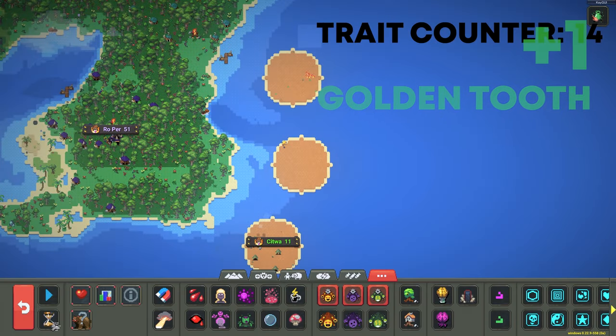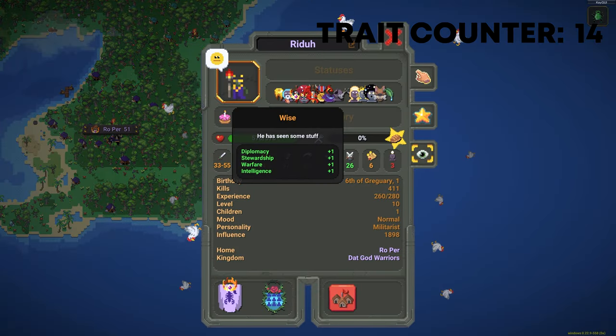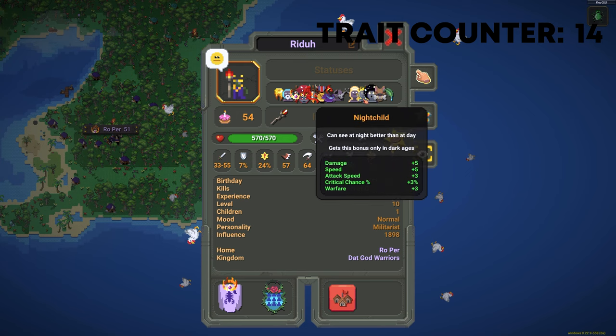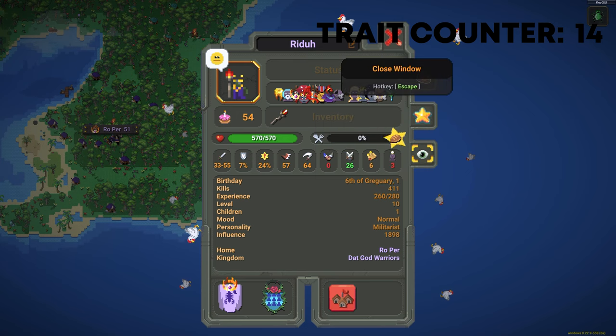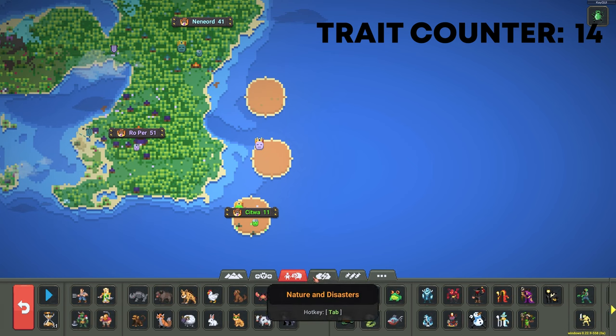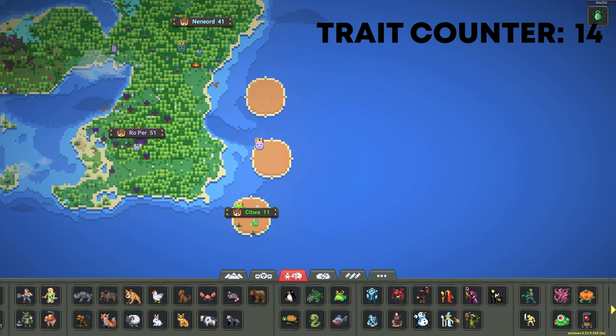Perfect. We can go off sonic speed now. You should be up to 14 traits at this point, and what we'll be doing is spawning a whole bunch of tumors next to him, which is under the Animal tab.